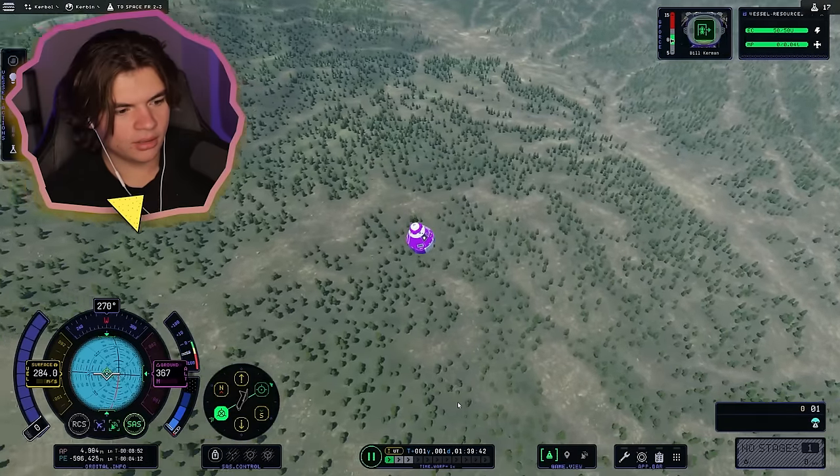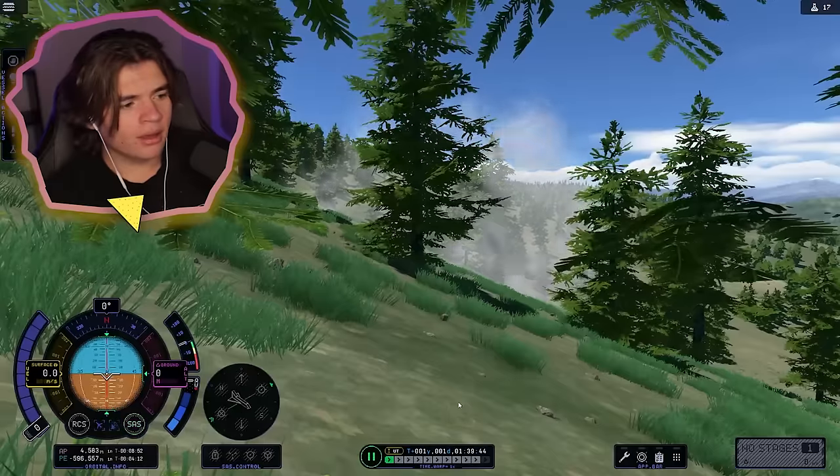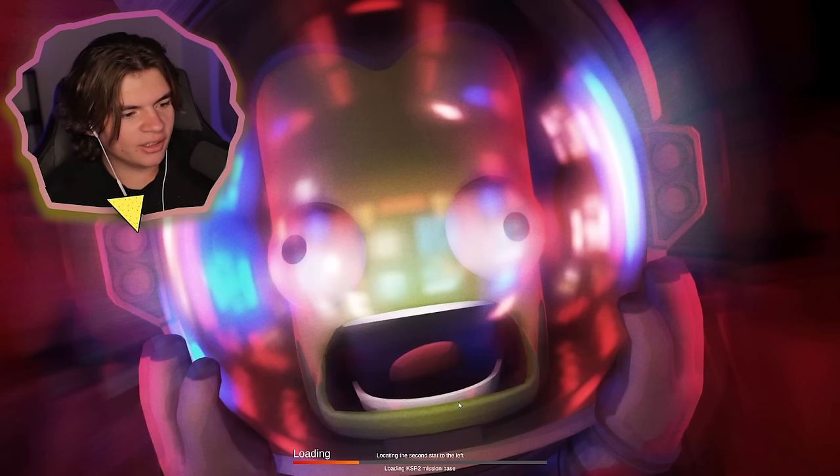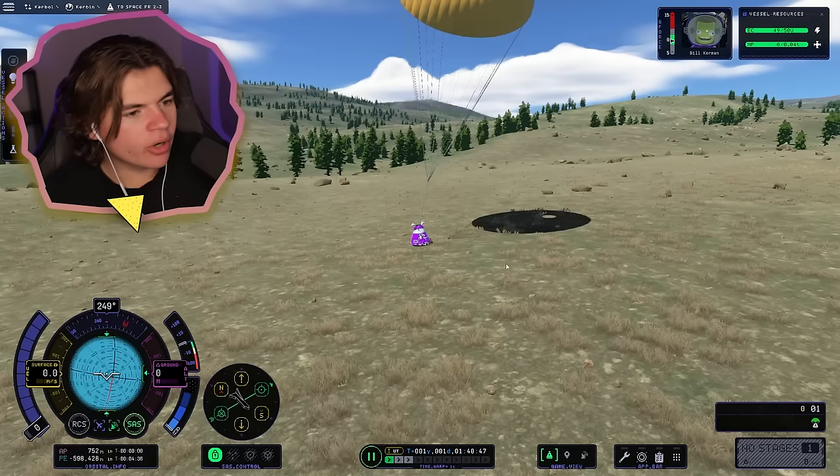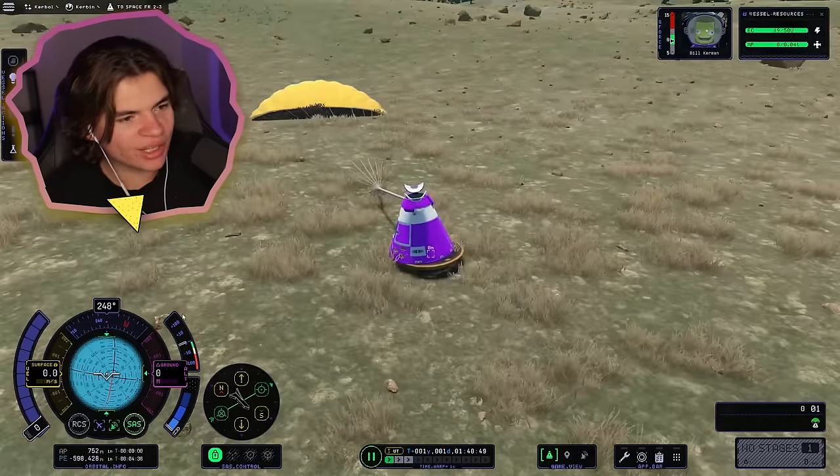Why didn't the parachute open? Good thing I did a quick save. We did make it back — we're going fast. It broke my science junior! The science junior got destroyed.